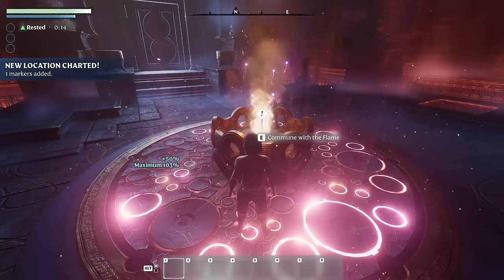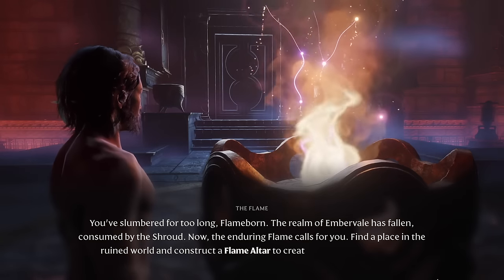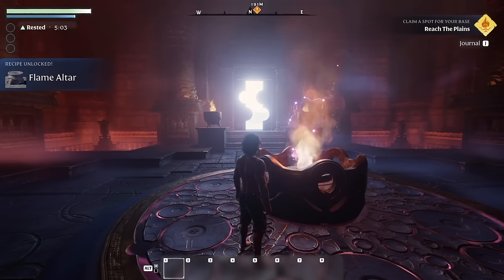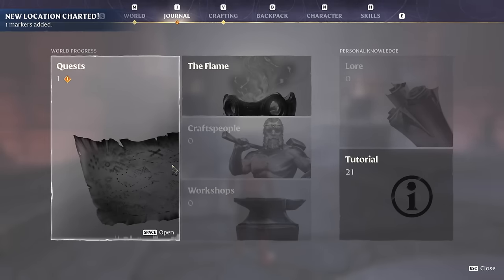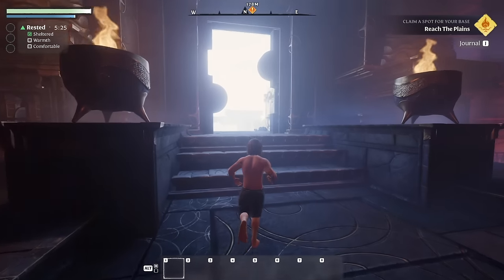Let's communicate with the flame. 'You've slumbered for too long, flame born. The realm of Ember Veil has fallen, consumed by the shroud. Now the enduring flame calls for you. Find a place in the ruined world to construct the flame altar to create shelter from the dark.' We need to reach the plains — checking the journal, we need to craft a flame altar and put that down. That'll be our first base, and after that we can build wherever we want.